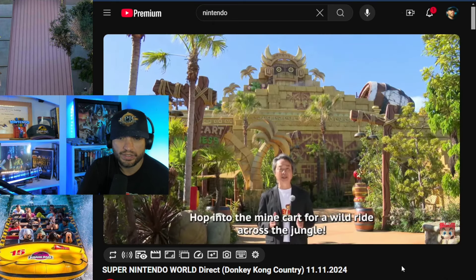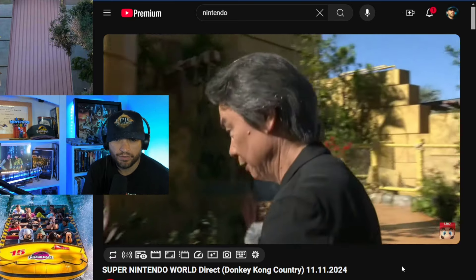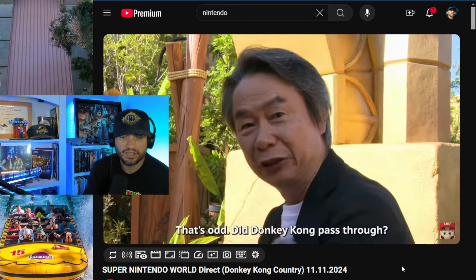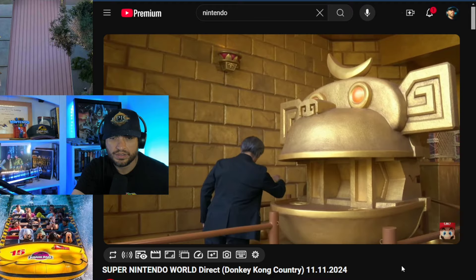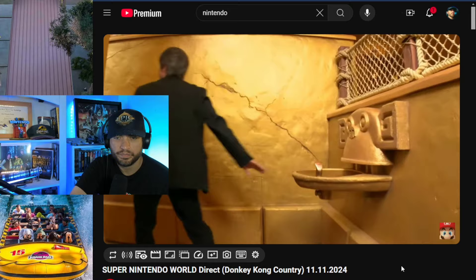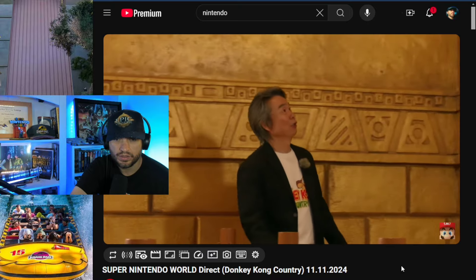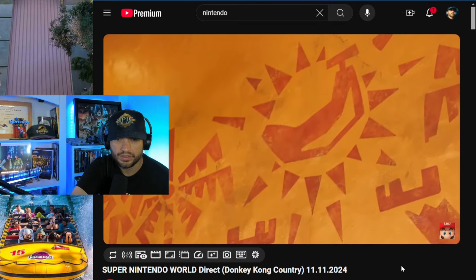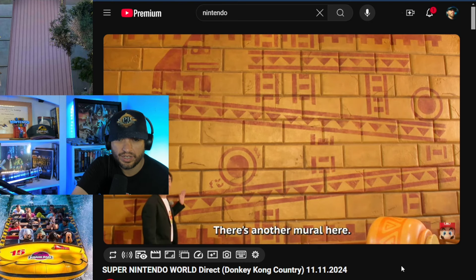He's going to show us a bit of the ride. This is the front of the temple for the themed ride. So you can get coins on the ride — everything is gold plated. And there's a section that looks like they're worshipping the banana, along with some classic Donkey Kong imagery.